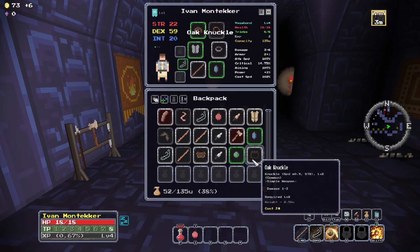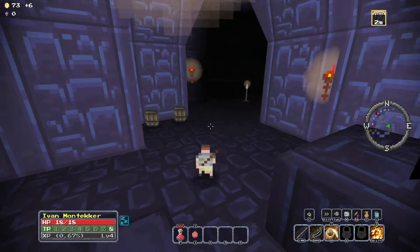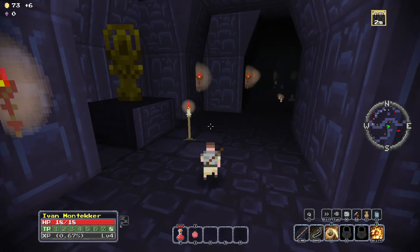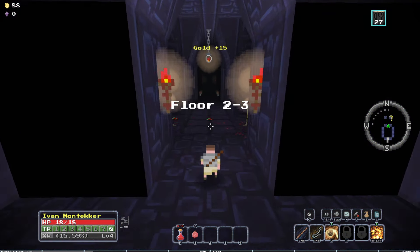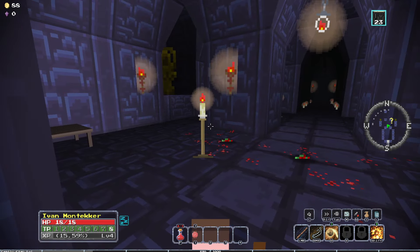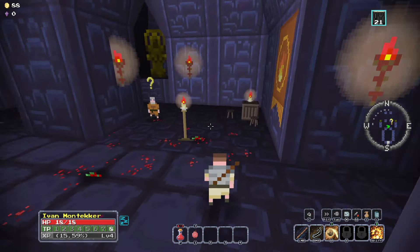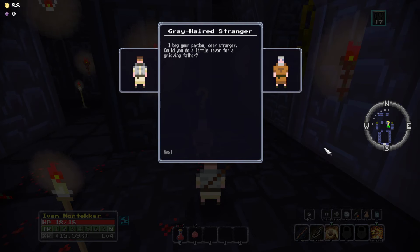Oak Knuckle — damage 1, 2, 3. Kind of cool. Stick probably has better range so it's still better. Let's try to find the second boss. On the next floor there are some dead goblins and this dude — a gray-haired stranger. 'I beg your pardon, dear stranger. Could you do a little favor for a grieving father?' Sure. 'My son died in this tower — a thousand times. Would you help me get my son's belongings back? He died somewhere on this floor but I cannot get further because of the goblins — they are way too fast for me.'